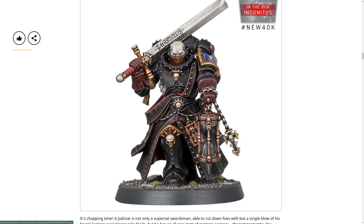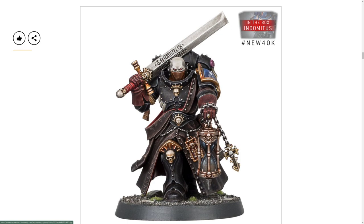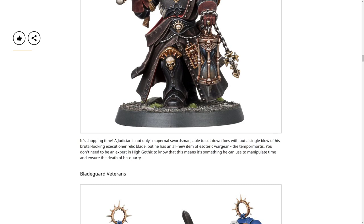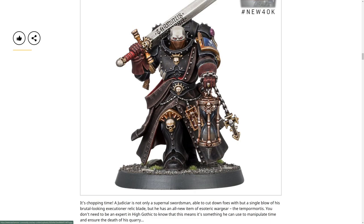The Judicar is so cool - not only a superb neural swordsman able to cut down foes with a single blow of his brutal-looking executioner relic blade, but the Tempus Mortis - you don't need to be an expert in High Gothic to know what it means - it's something you can use to manipulate time and show death to his quarry. So that's a time manipulation device. That's probably going to have some neat abilities. I like how the Ultramarine blue is there on the side still.